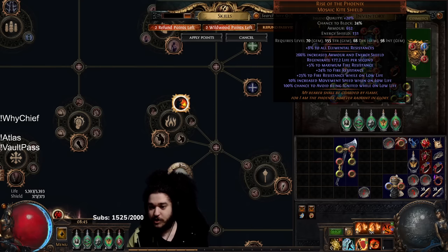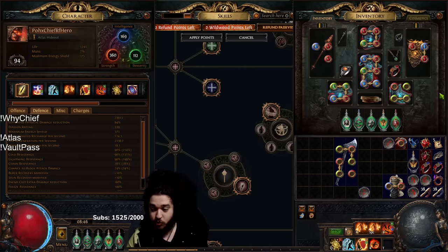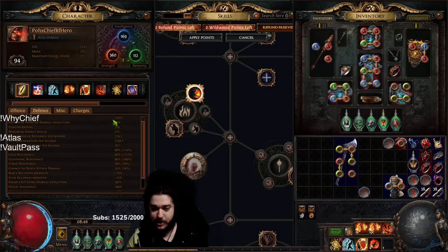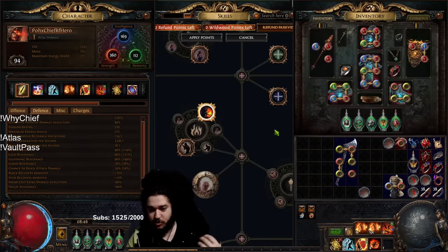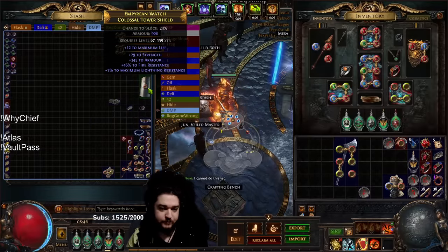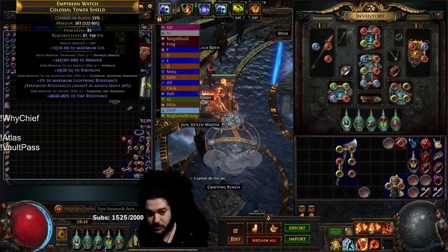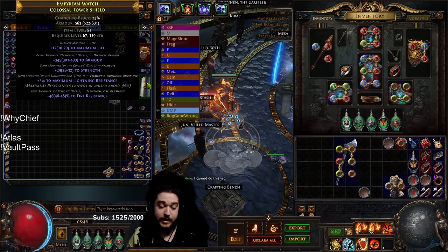My amulet has a prefix open — waiting to craft Area of Effect and Area Damage. It has a lot of dexterity. Arsonist is always my anoint of choice: two greens and a blue for 10% multi and regen. Rise of the Phoenix is my shield — I actually have two of them. My plan is to double-corrupt them to try to get Phys Taken as X Element instead of the ele res, since it's a superior modifier when you have 90 all res — it makes armor more effective and protects against physical overwhelm.